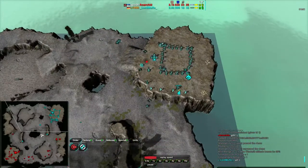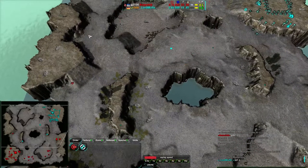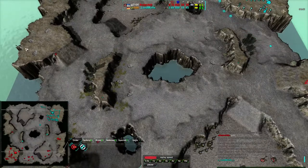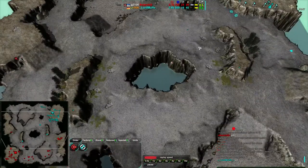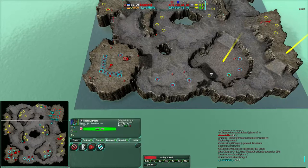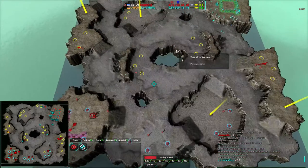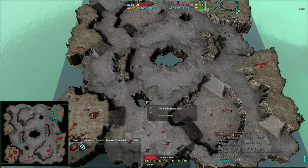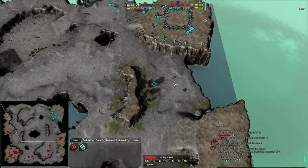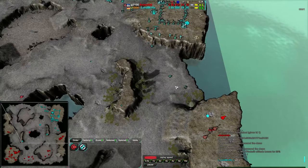I'm a bit surprised Lord Muff hasn't been using more fleas. You don't expect to build up 10 fleas and place them everywhere your opponent might expand — over here, over here, in the center. The thing is, if you lose your fleas it's not a big deal. You know what your opponent is up to, and that's huge.